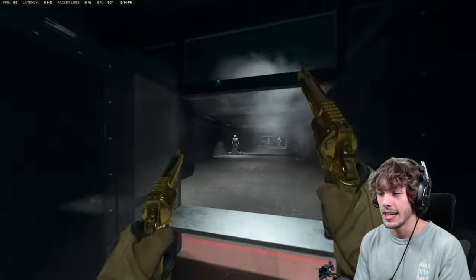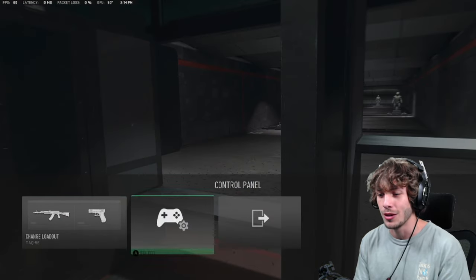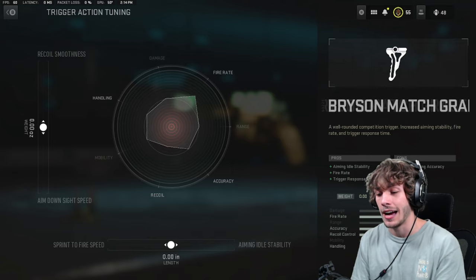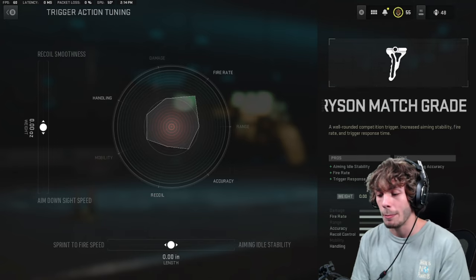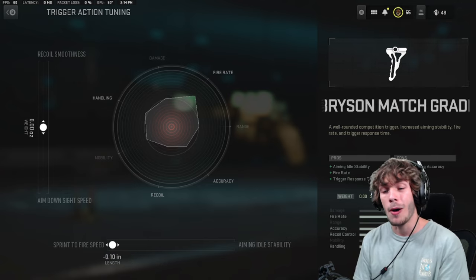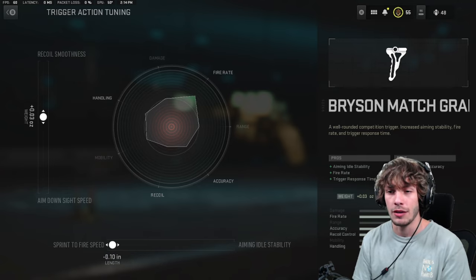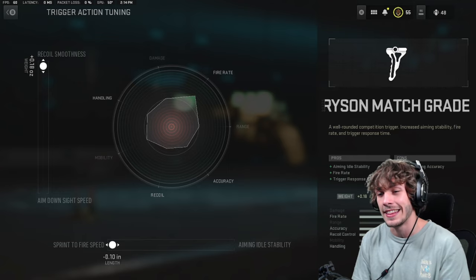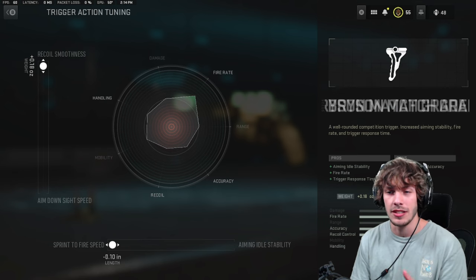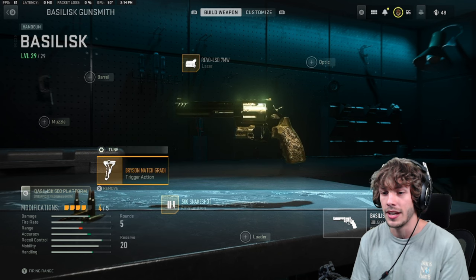Back in the firing range, you can see I can fire this weapon very quickly - it's literally a one-shot each time I pull the trigger. For the tuning on the grip, on the bottom bar we have sprint-to-fire speed and aiming idle stability. Since we can't ADS with akimbo, the idle stability doesn't matter - max out sprint-to-fire speed. The left bar doesn't matter much either, so I just max out ADS speed since it makes no difference.